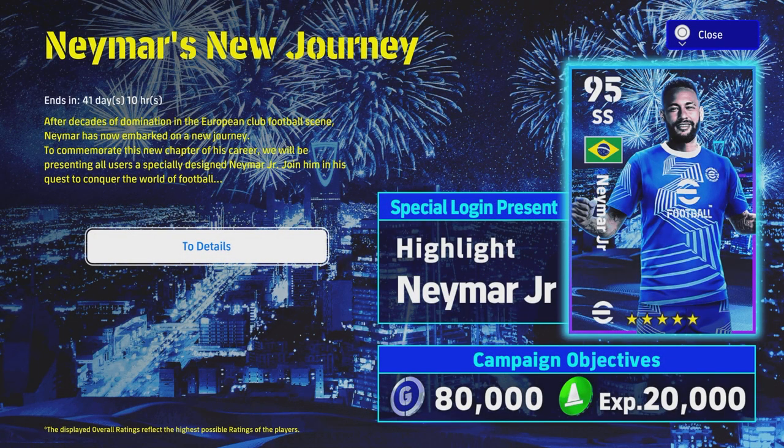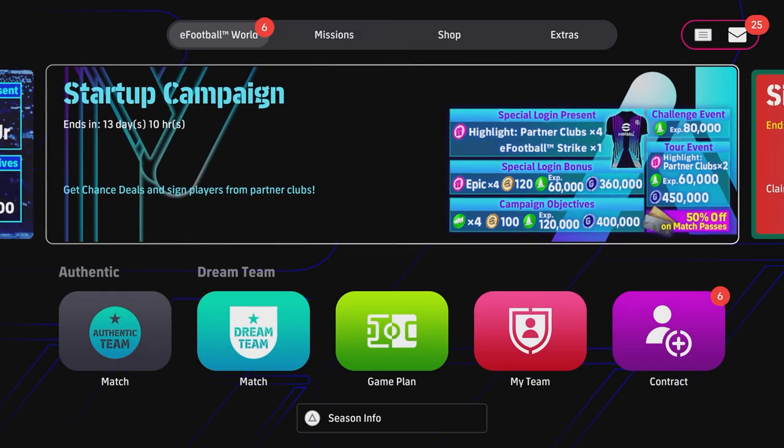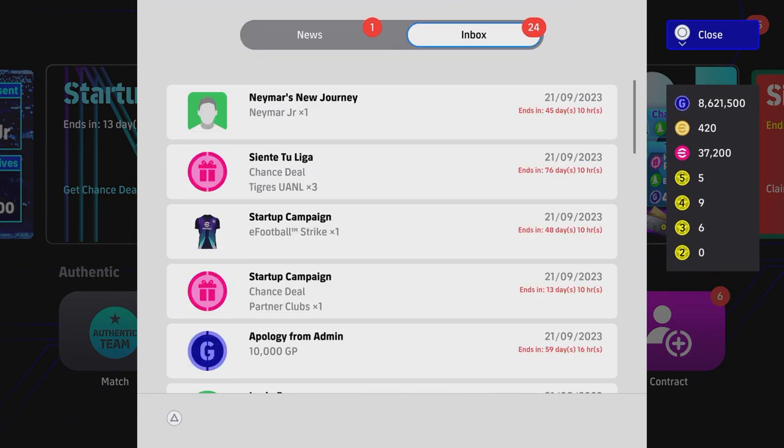Welcome back to the channel - we are taking a look at the new Neymar. A lot of people have been asking about this new Neymar; you get him for free, so they're practically giving you a free Neymar card today, the 21st of September. He goes to a 95 overall as an SS. I definitely think his best position is AMF, and I'll show you why - because of his speed and acceleration. Anyway, we're going to claim him from our inbox.